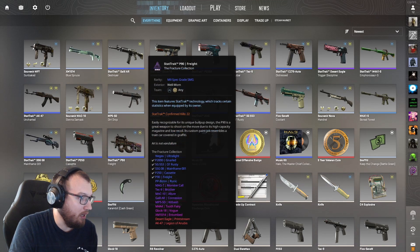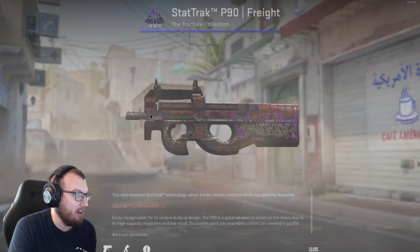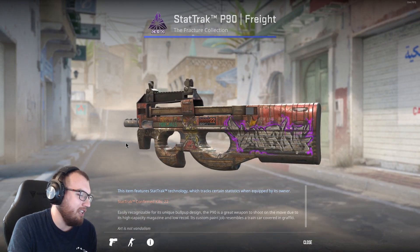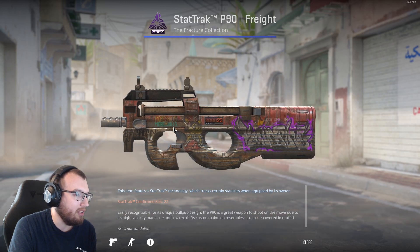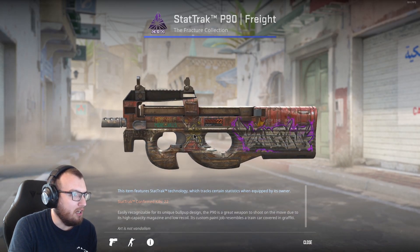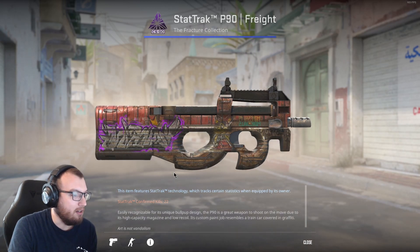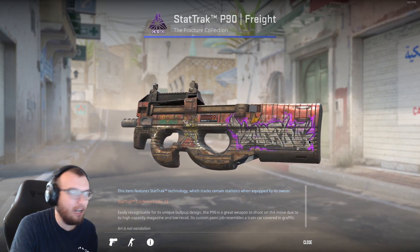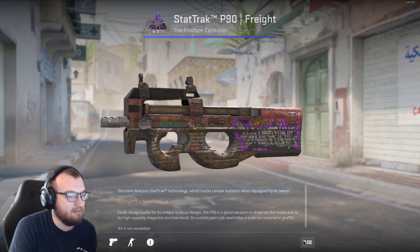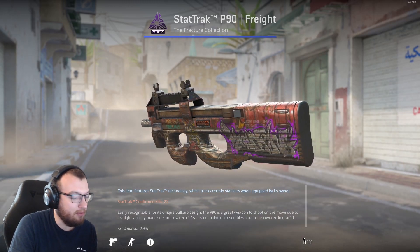The P90 is awesome. I don't use it all the time as you can tell by my 22 kills, but this is just one of those cases of me snagging a stat track skin and slapping it on. This is a stat track P90 Freight — probably one of the uglier P90s, but actually now that I look at it it's not that bad, just because it says 'more skills more kills.' The dream skin for this would be a P90 Asimov, but that's probably not gonna happen, so we'll just stick with this one. I really only use the P90 when I don't have a lot of cash in a round and I want to do a fast rush.